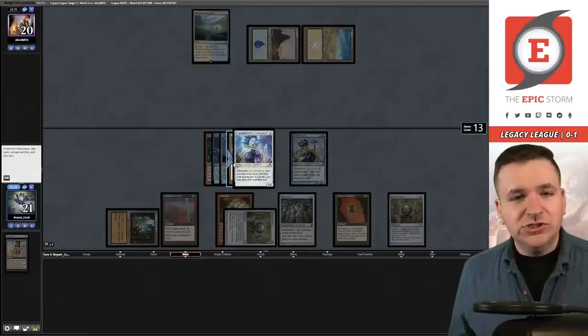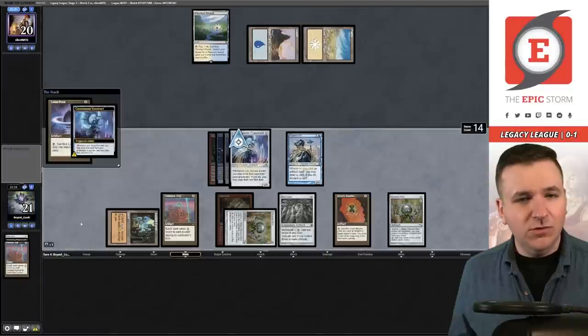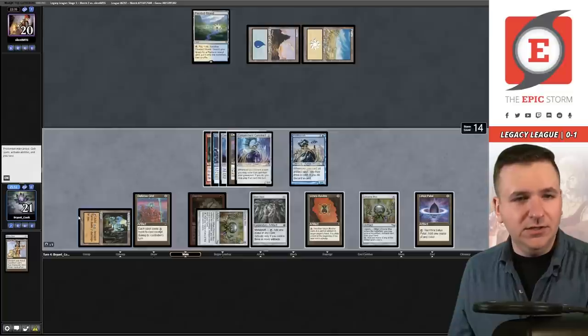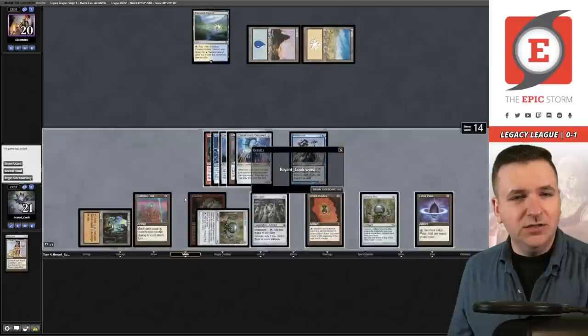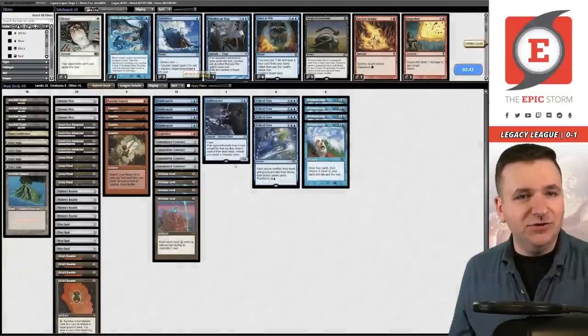Strong hand — play the Lotus Petal, this card's a Grid. I have a total of three mana here, and they just conceded. I did not have a lethal Grapeshot. I'll take the game win; I don't feel like I actually deserved that one though.